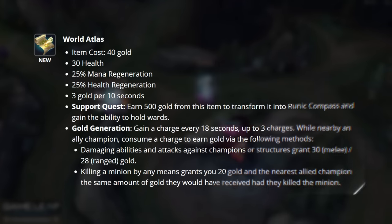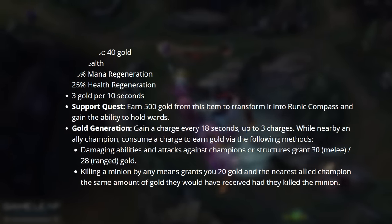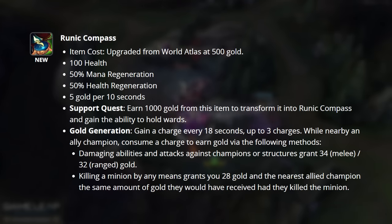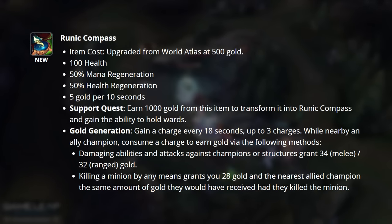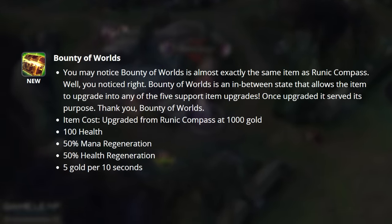Now, last but not least, let's go ahead and talk about the support item changes. Everybody now buys the same support item that can upgrade into 5 different items. In order to get it to upgrade, you have to buy a World Atlas, which turns into Runic Compass, which then turns into Bounty of Worlds. Once Bounty of Worlds is acquired, you can choose your 5 different paths.